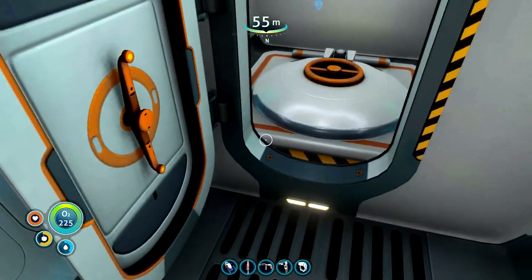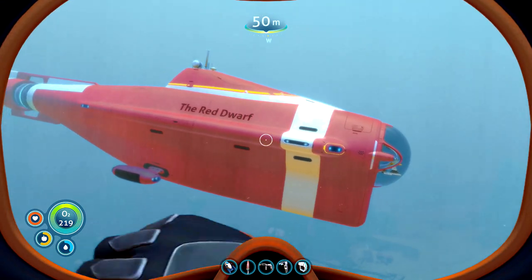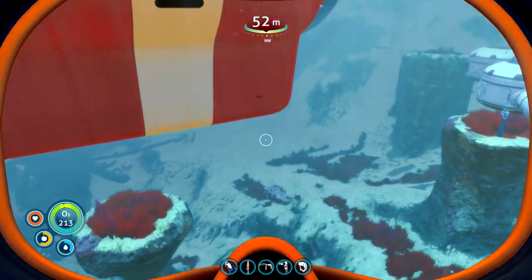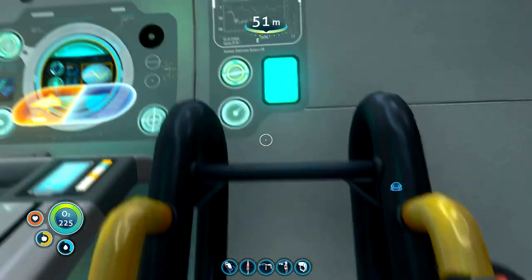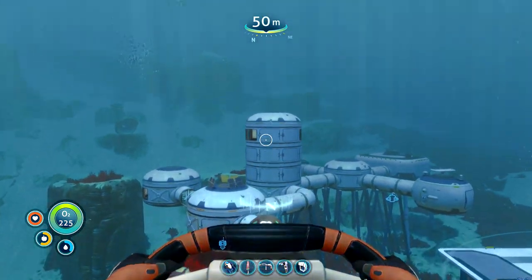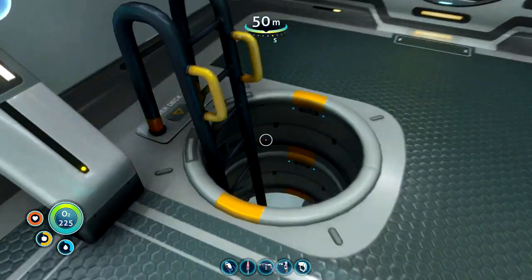I'm just going to show you guys: because the Cyclops can only drop 500 meters and it doesn't appear that we've got any of the other mods, we're not going to be able to take it out this week. But I think if we go back to the Aurora, there's some stuff in the captain's quarters we need to look at. So I'll have to head back there. That means we're taking Starbug One out, and we're going to have to go a little bit deeper.